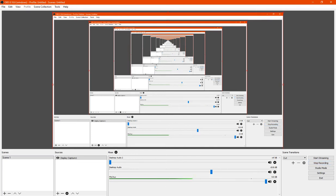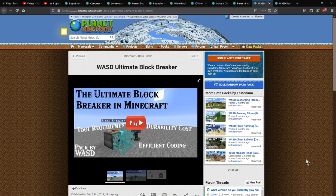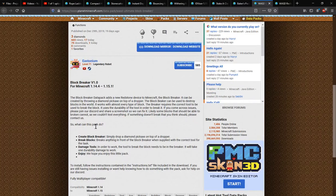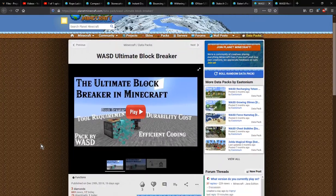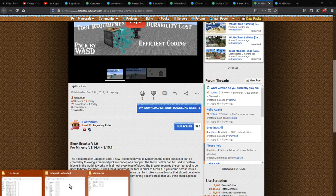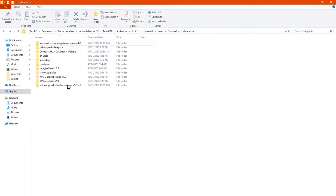Hello everyone, this is SunsetDuck2 and welcome to another datapack overview, this time on WASD Ultimate Block Breaker — a datapack that adds a block breaker you can use to break blocks with specific tools. When it comes to damage, you want to be careful. Once you get the datapack you'll go through the website, and you'll have the WASD libraries and the block breaker itself.